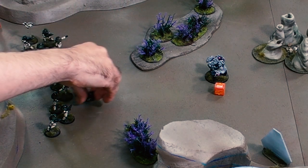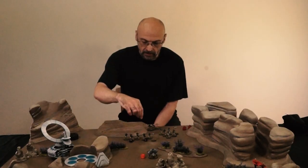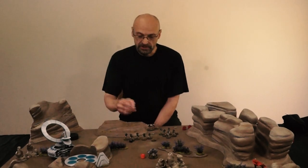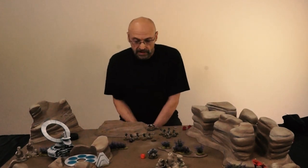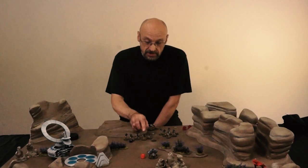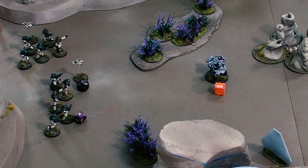The two and the one are hits, so we allocate the hits to this unit. You always allocate hits as evenly as possible. So we've got two hits, and we'll pick two figures to take those hits. To see if they're killed, we simply roll the dice again. This time we're testing the resist value of these models. Now their resist value is seven, but the Scourer Cannon has a minus two strike value, which means their resist value is reduced to five.